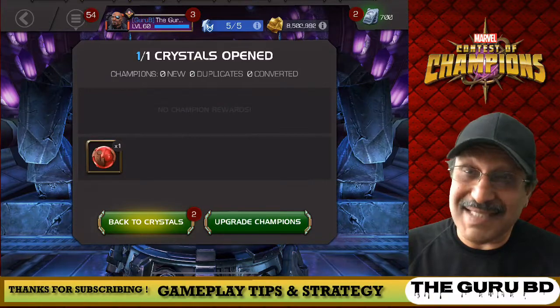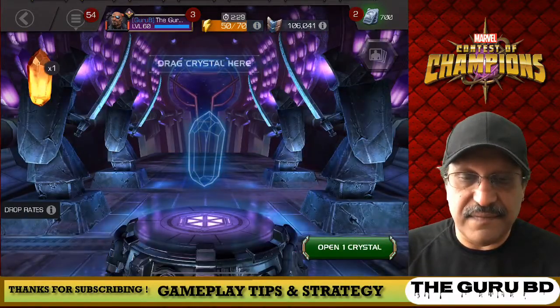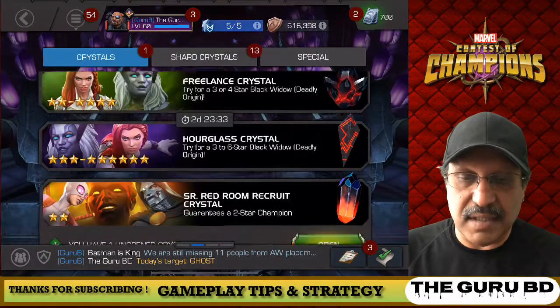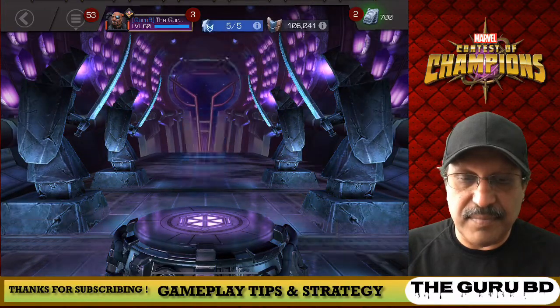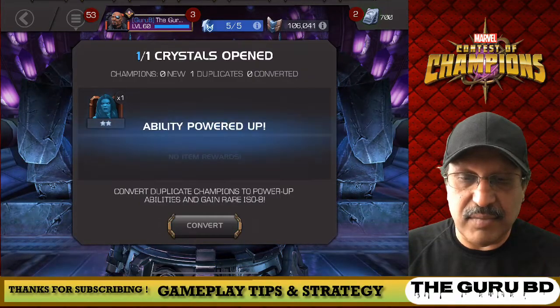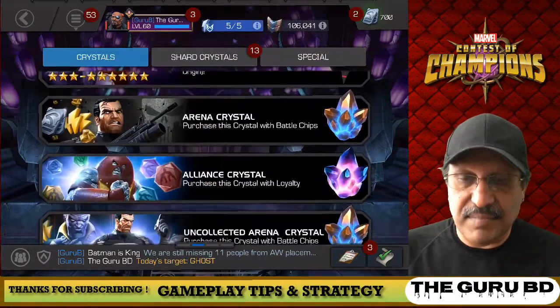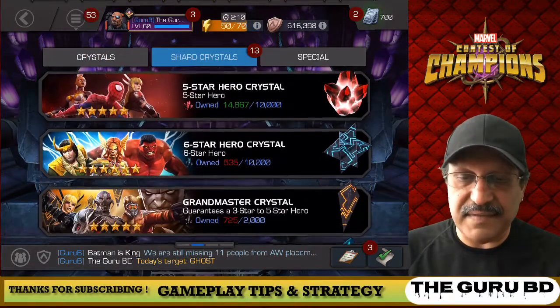This is gonna be a pretty short video because we're just gonna do a quick rank up as well. That should keep us under 10 minutes. We got Spider-Man and we're going to pop open this crystal — we got She-Hulk. Not too bad, those are just the two-star pulls. Now we're gonna look for that five-star.